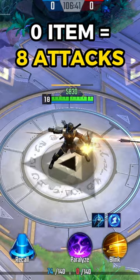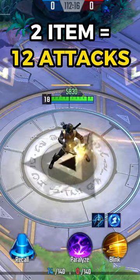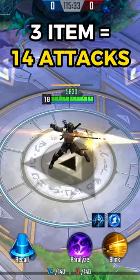Having 0 attack speed items grants 8 basic attacks. Having 1 attack speed item grants 10 basic attacks. Having 2 attack speed items grants 12 basic attacks. Having 3 attack speed items grants 14 basic attacks.